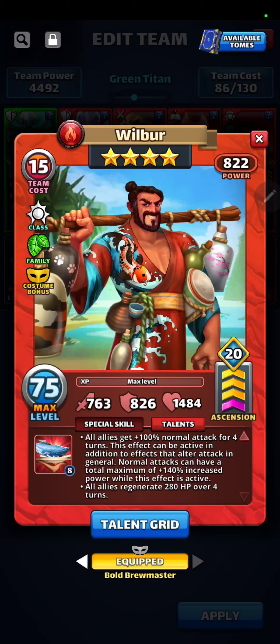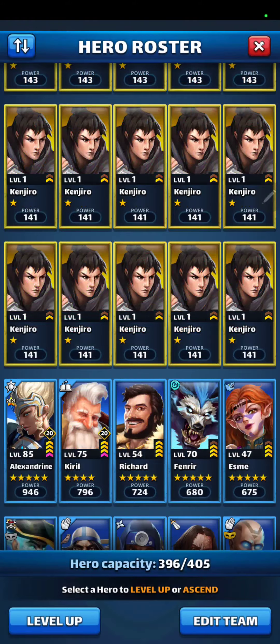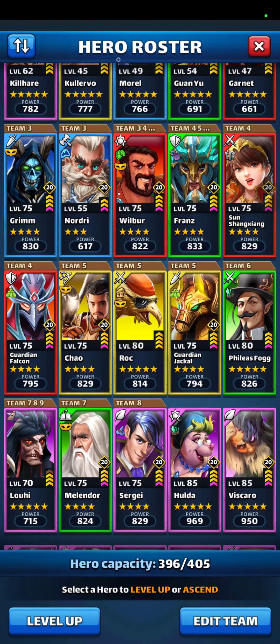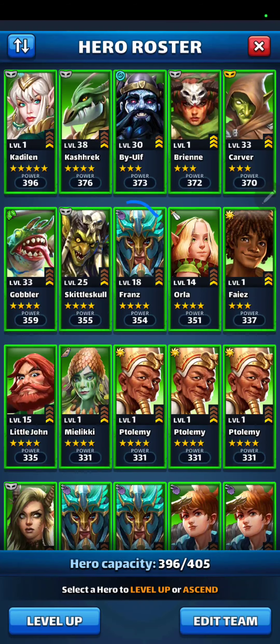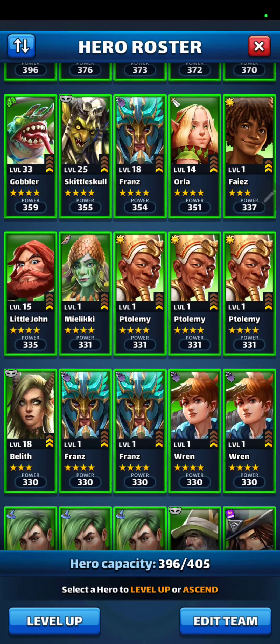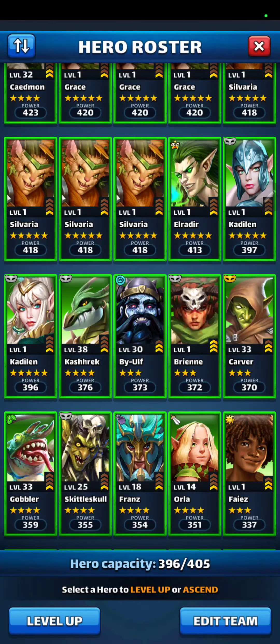Fronds is great, and Wilbur is great too. Costume Wilbur gives all allies plus 100 percent normal attack for four turns, and this effect can be active in addition to other effects that alter attack in general — normal attacks can have a total maximum of plus 140 percent increase. While that effect is active, all allies also regenerate 280 HP over four turns. Costume Wilbur is awesome; regular Wilbur is amazing too. If you get six copies of Costume Wilbur, don't feed them into each other — keep them all. I only have one.